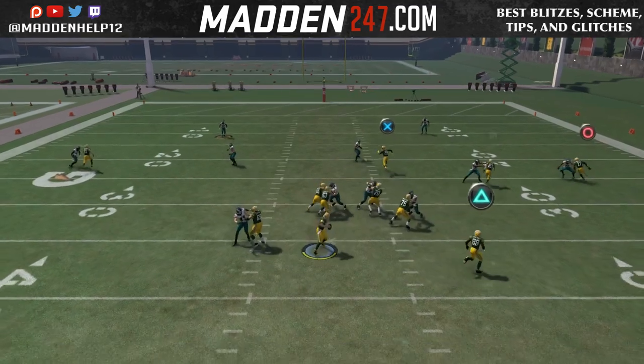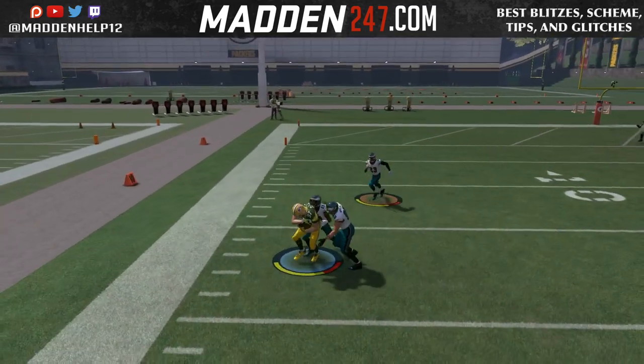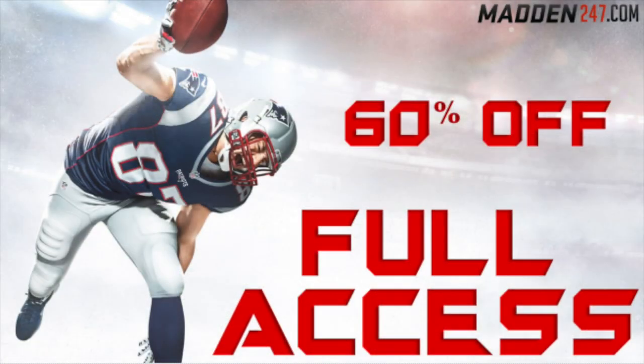But if you know that they're playing a lot of cover 2, you can hot route this and just drive the ball down the field. It's going to force them to user it since we're glitching them into playing man to man. And the comeback routes are great against man. I hope y'all enjoyed this quick pro tip on how to drive the ball down the field against a cover 2.